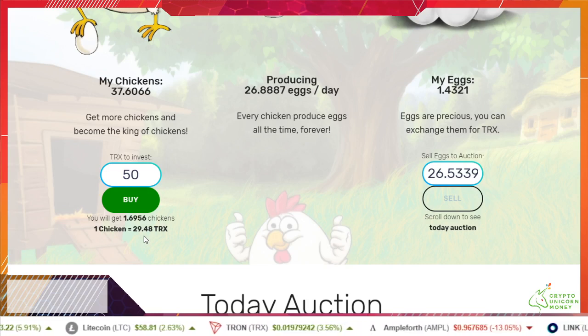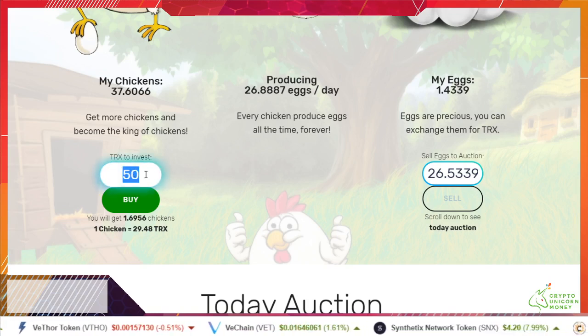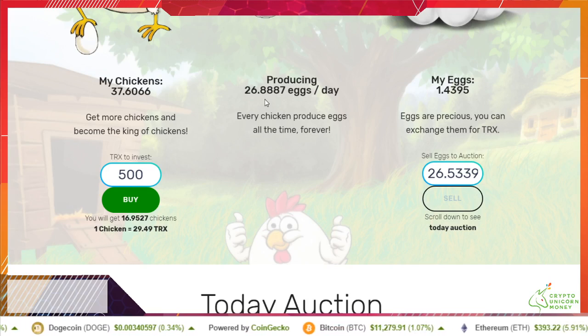The frequency of them being bought tells you how much TRX you want to invest. You can change this number to whatever you want - it'll tell you how many chickens you're gonna get and the price per chicken. This also tells you how many eggs you're gonna produce, which matters in the long run.